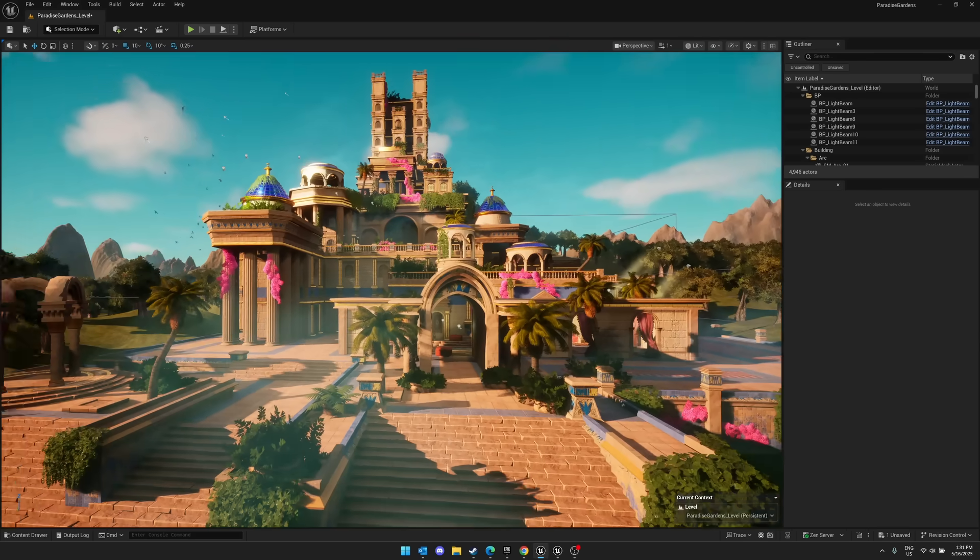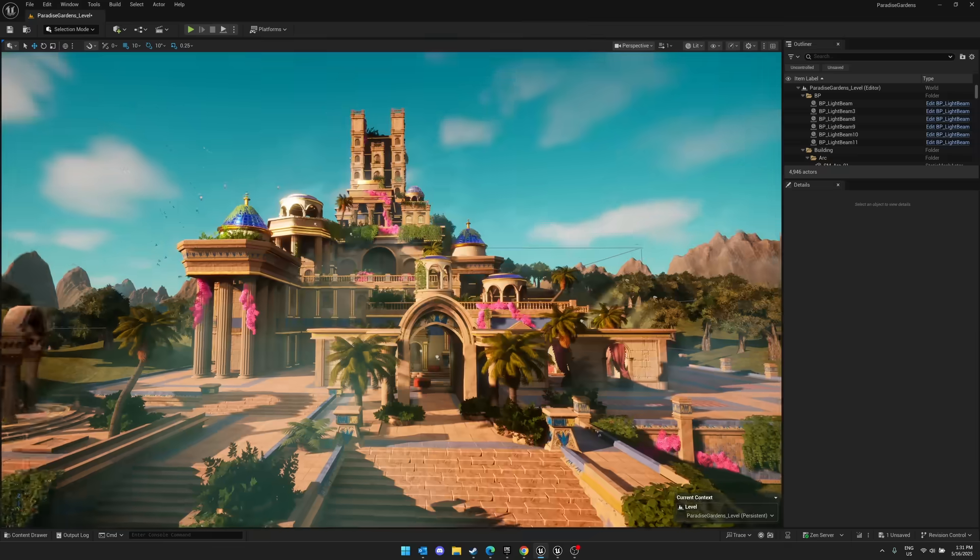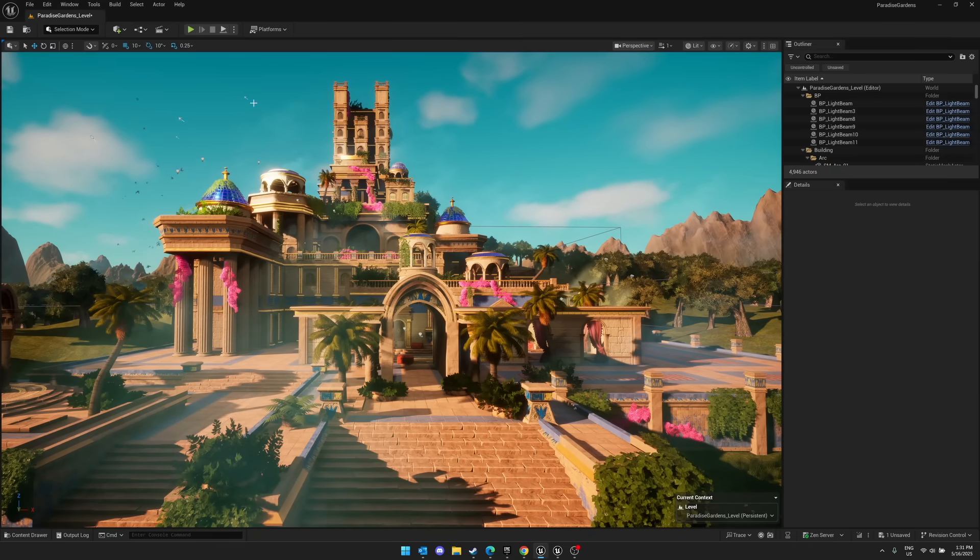By the way, this scene you see in front of you is available in a bundle for Unreal Engine. There is a ton of Unreal Engine content available right now between Gumroad and Humble Bundle — I'll get back to that a little bit later on.